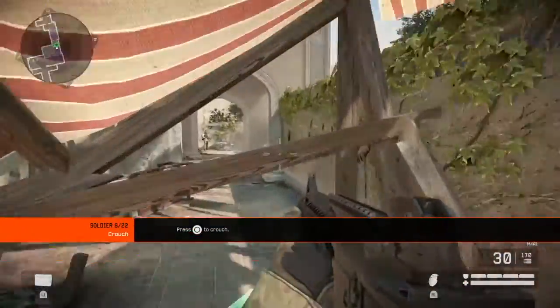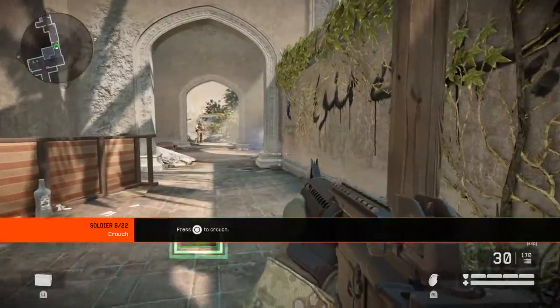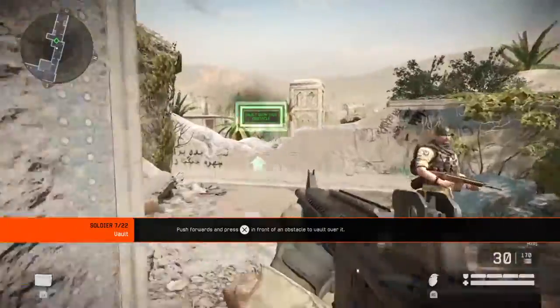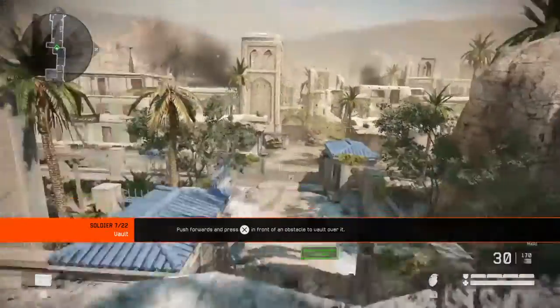Crouching is a slow way to move but allows you to go under low obstacles. Some obstacles such as railings are too tall to jump, but you can still vault over them. Vault over the balcony railings.